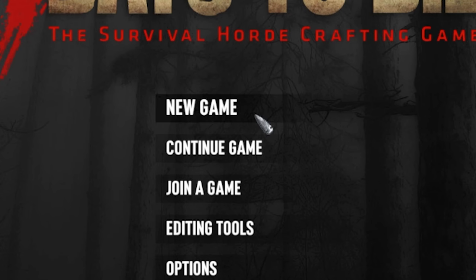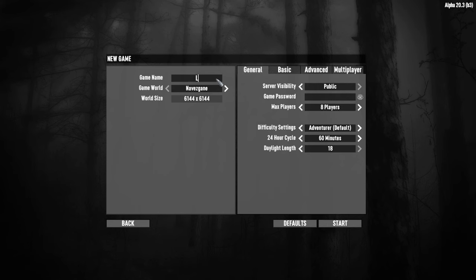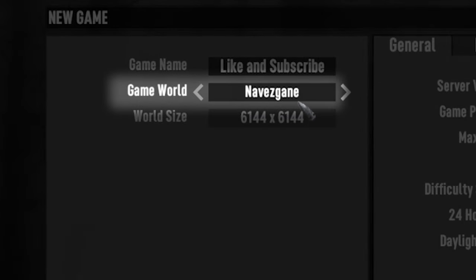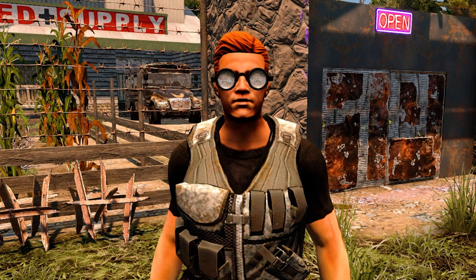Click New Game and let's get started. In the new game window you can choose a name for your save file — anything will do here so go crazy. I suggest leaving the game world as Navezgane, as this is the default world created by the developers and is a good starting world for learning the game and its mechanics.